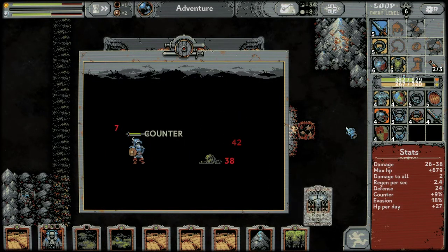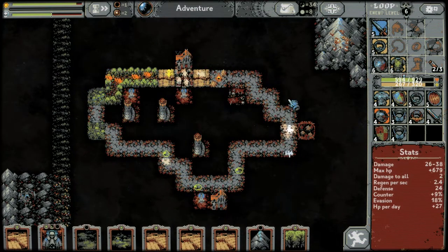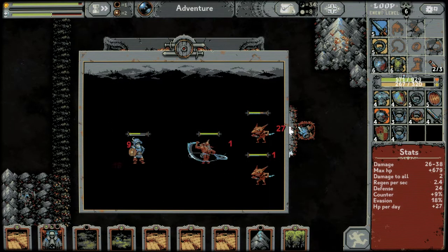We were desperate for damage-to-all in that ransacked village fight. A road lantern which we can put up here to help with the ransacked village — nice.